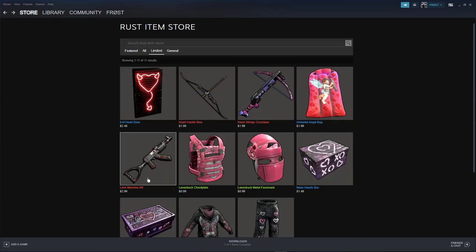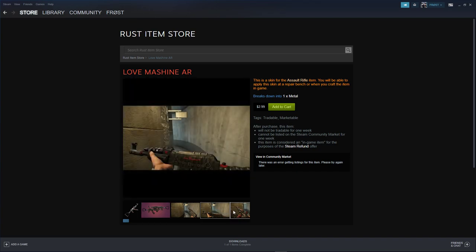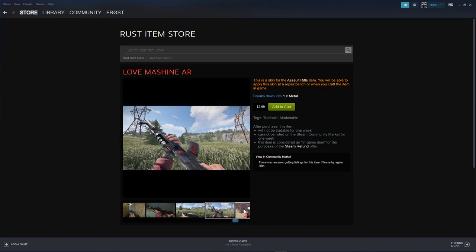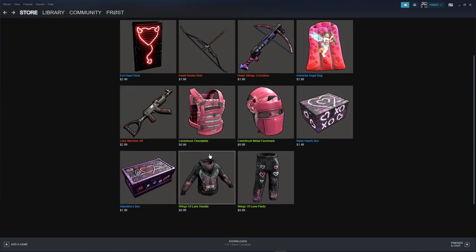Up next we have the Love Machine AR — kind of self-explanatory, all leather strapped up. Up next we have the Love Struck Set — we have the chest plate and the face mask for 99 cents each. Kind of simplistic skins, I do like them. I don't know if they would go well with the Wings of Love Set, which are also 99 cents a piece.